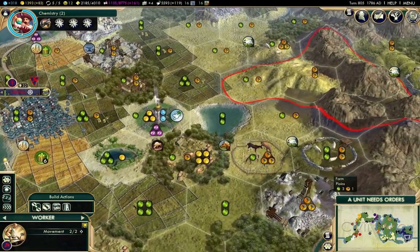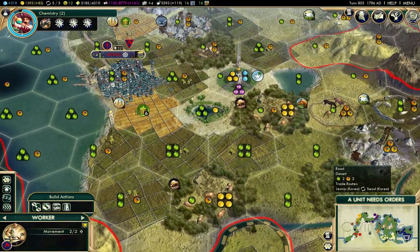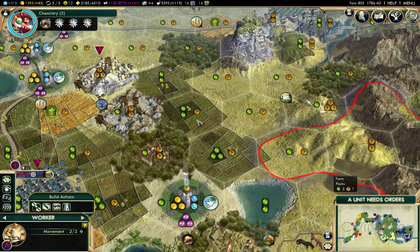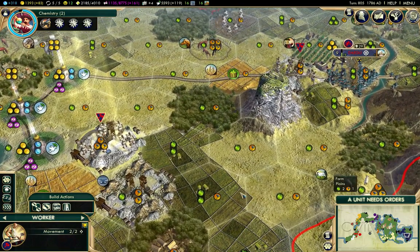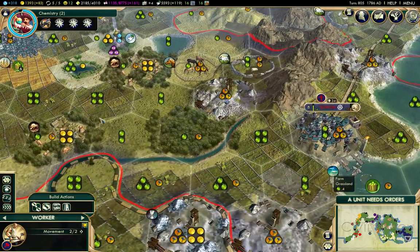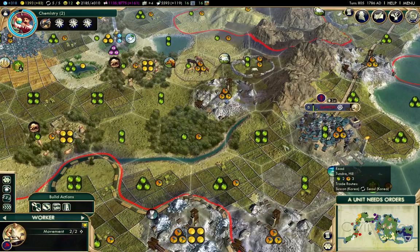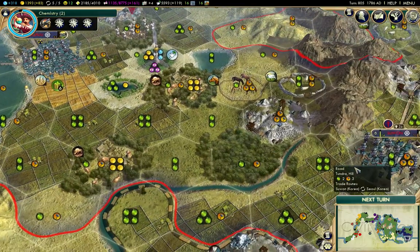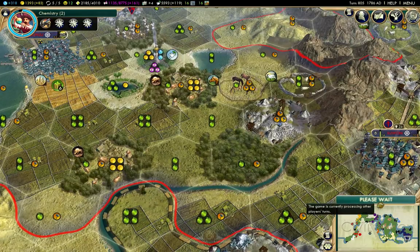That fills in all of the land spaces reachable by this city and all of the resources in range from it. I'll send this worker over this way to fill in the gaps over there. At some point I should probably build a road around down here just for transportation purposes — it doesn't gain anything for the trade network but it does make moving units around a little faster.